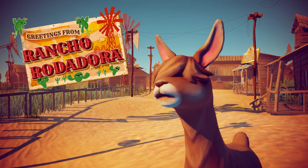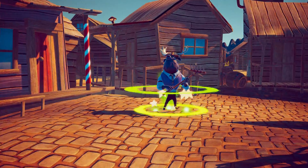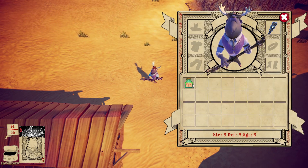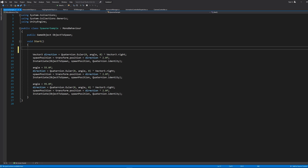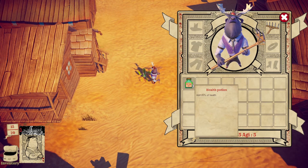In an exciting sequel to the FPS, puzzle and RPG creator kits, we're proud to introduce the fourth creator kit: Beginner Code. This project introduces you to understanding the why and how C-sharp works with Unity. Amend, adjust and ambush cacti in this hack and slash, top-down action RPG.